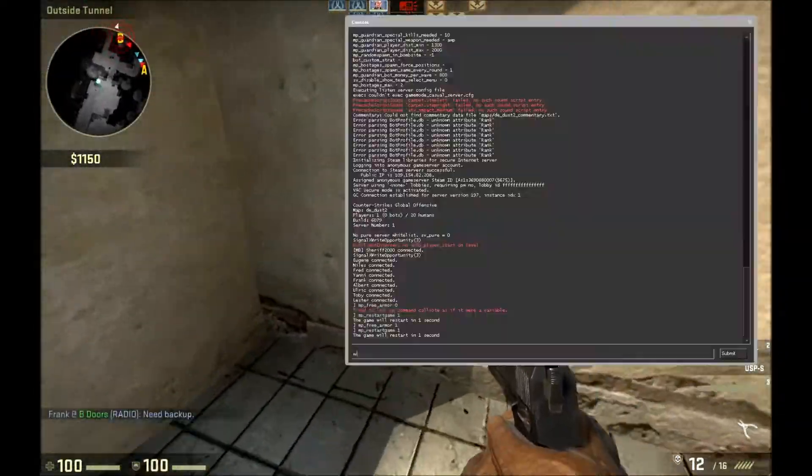Once you have opened up the console, you simply type in mp_free_armor — that's MP underscore free underscore armor. Zero means that it's disabled, and one means that it's going to be on.